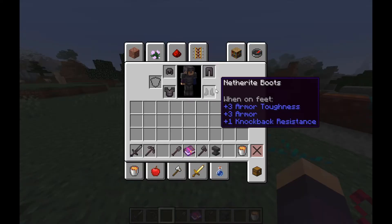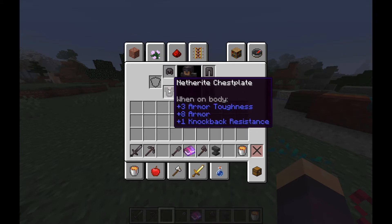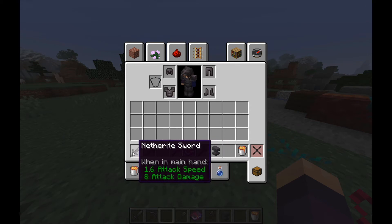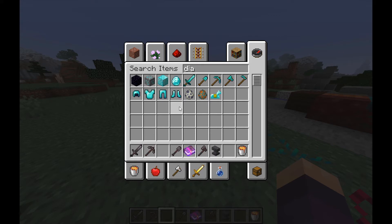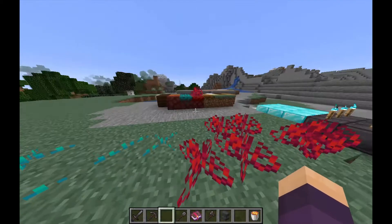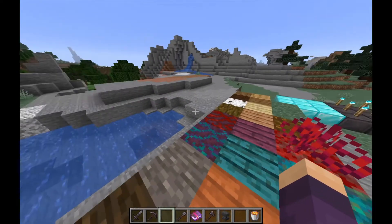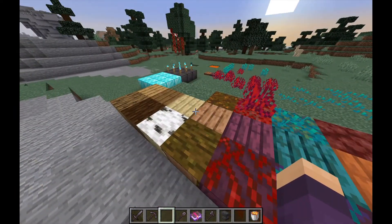I am very worried about how they're going to balance this. Because if it has more durability, knockback resistance, and the weapons do more damage — what about attack speed? That's exactly the same. As much as I'm looking forward to a new ore that is better than diamond, I'm really, really worried about how they're going to balance that.